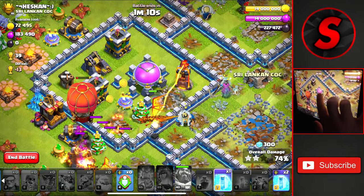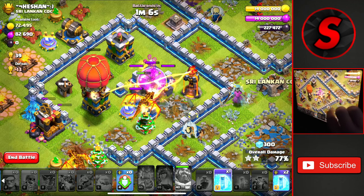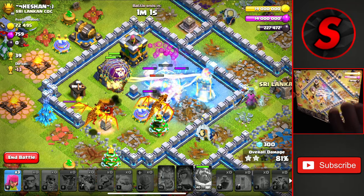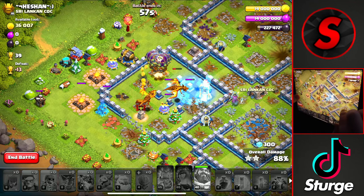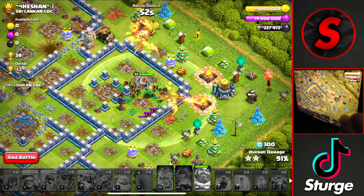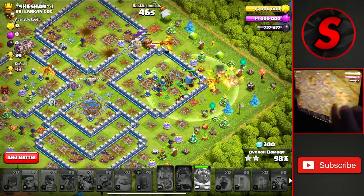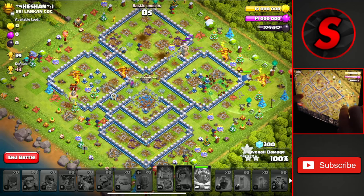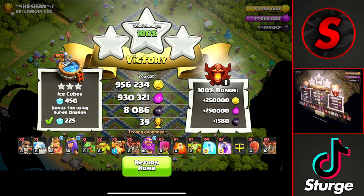The dragons on the right will take down everything there. We'll save our freeze for when the stone slammer pops — and it does right there. We'll drop the freeze to keep those balloons alive and guarantee this three star on this Town Hall 12 with just under a minute left. The dragons and warden are working over on the right side, clearing out the last few buildings. This blue hut is the final one, and we get the three star on this Town Hall 12 for plus 39 trophies — the second attack of the day.